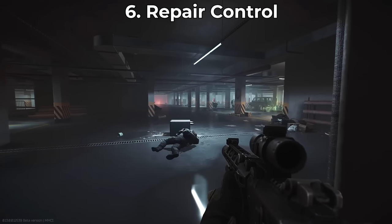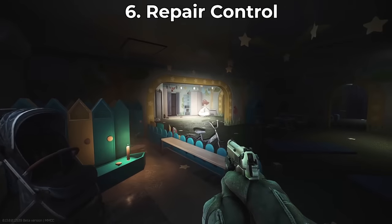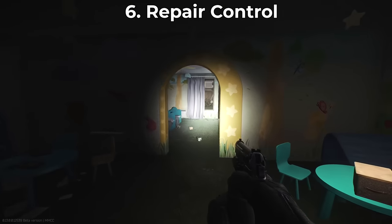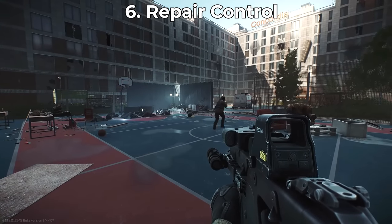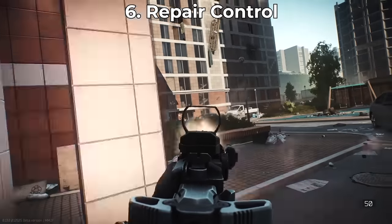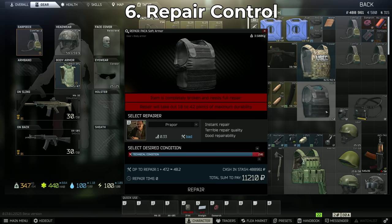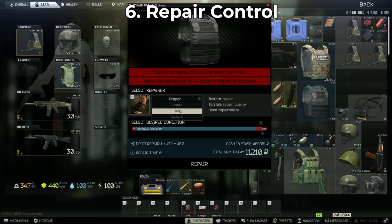Tip number six is all about repairing. All armors and helmets in the game lose durability when hit, but if you survive you can repair them. This is a complex system depending on the armor's material and the armor penetration of the round that hit it. If you make it out of a raid with busted armor, you can right-click it and hit repair. What a lot of people don't know is that you can click a dropdown menu to repair with Prapor, Skier, or Mechanic.